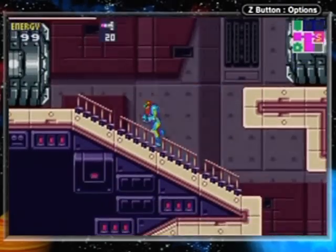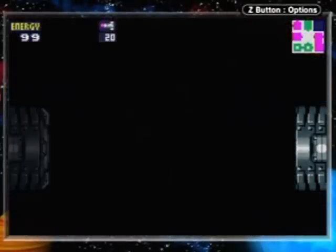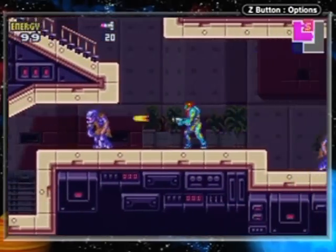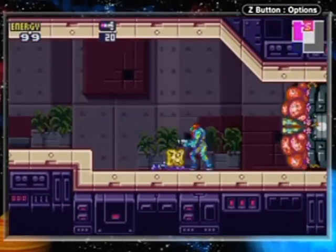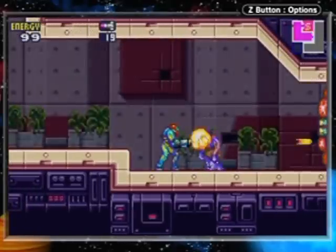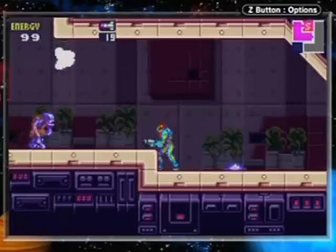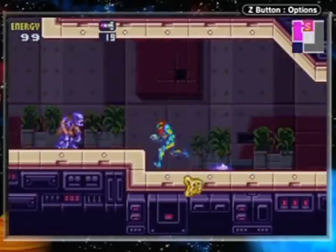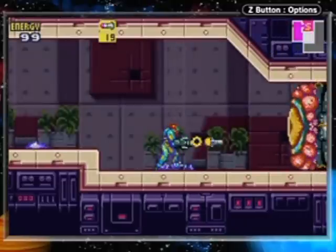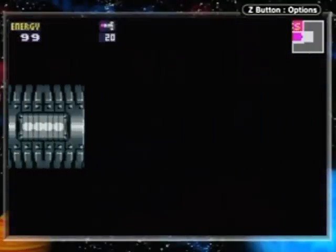Now we're going to go over here — it's the crossover room again. Here's a Godora. These things are really annoying, especially when combined with other enemies, because when they don't show their pupil they're going to shoot something at you and you've got to jump over them. So it's kind of like multitasking. And there's a red X that recovers everything — that is awesome.